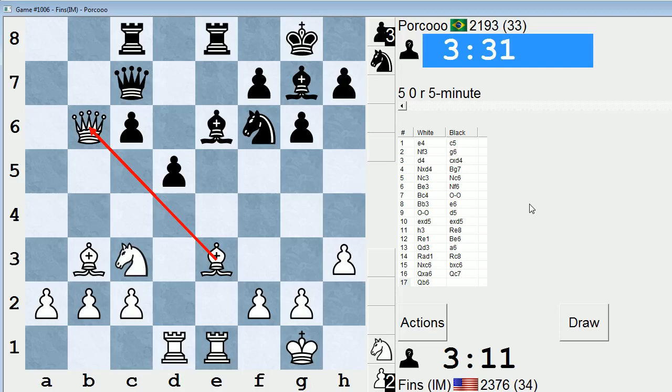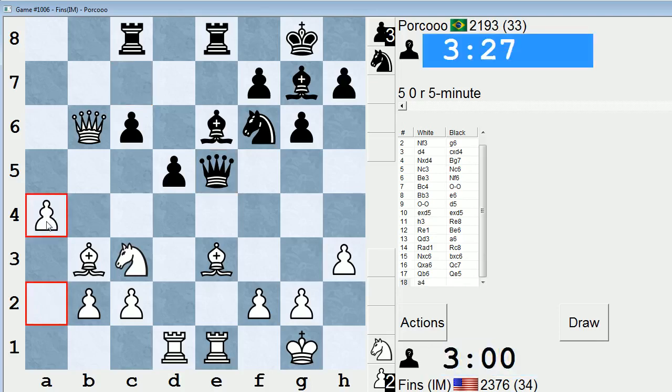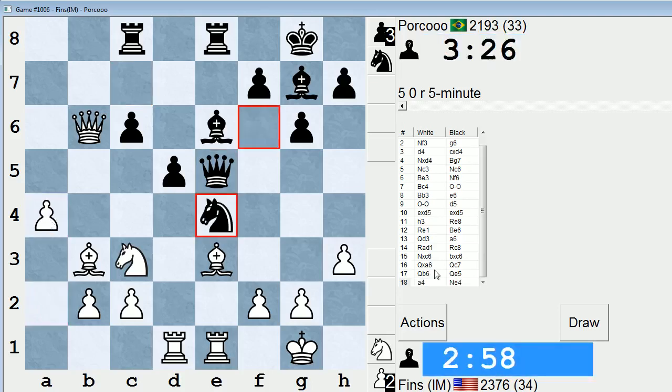I'm feeling a little bit under the weather today, so sorry if I'm not as sharp as I usually am. Queen e5 - there's no threat associated with that move. Let's just play a4 and get going with our initiative. I've got to watch my king side a little bit.